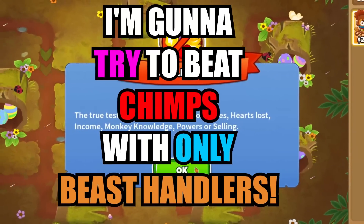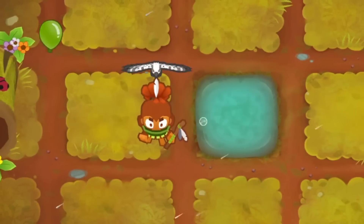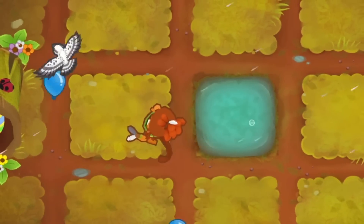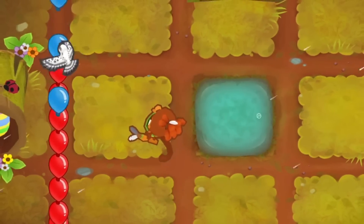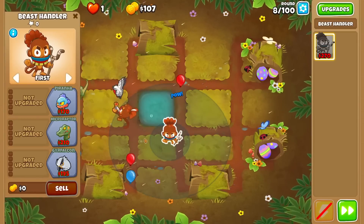I'm going to try to beat CHIMPS with only beast handlers, so let's start and purchase the falcon. Only the bottom path has camo detection, so that'll be our primary focus, but we need some of the other beasts for support, so I picked up a microraptor before starting a new beast handler.